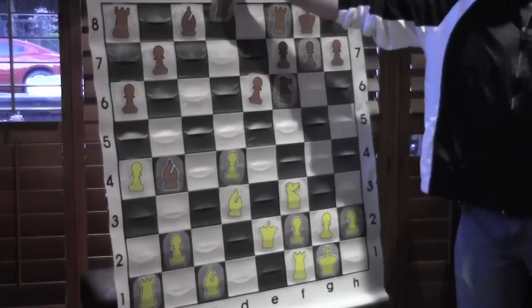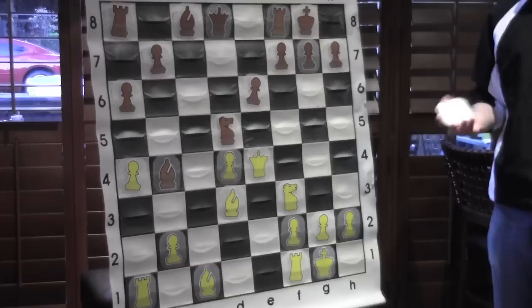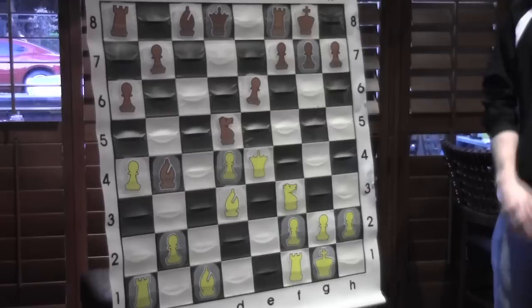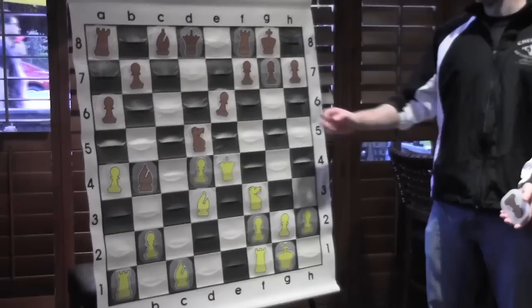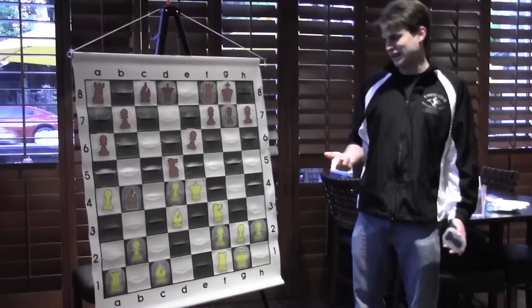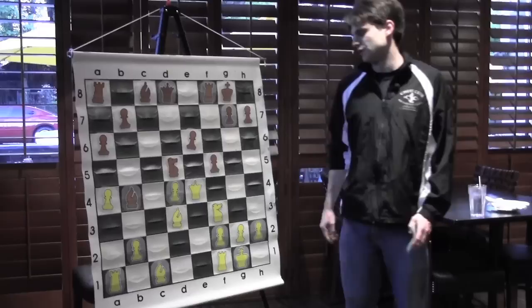Queen takes d5 looks nice, developing a new piece, but it's hard to meet Bg5, which threatens to ruin Black's pawn structure and leaves the queen stranded in the center. In the game, Gelfand made the most natural recapture with Nxd5, and Grischuk played Qe4. This seems very simplistic — almost an 800-level move threatening checkmate — but it's also very deep and the best move. Black has three ways to not lose immediately: f5, Nf6, or g6, which he played.